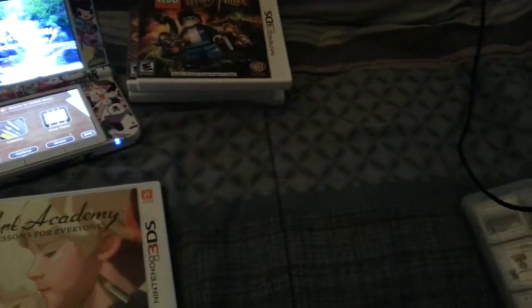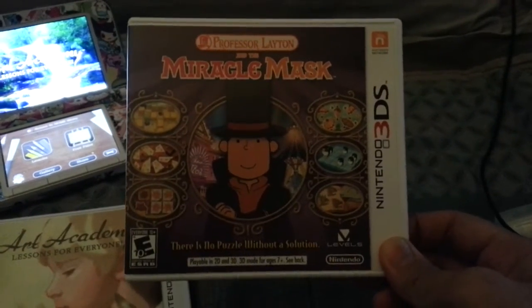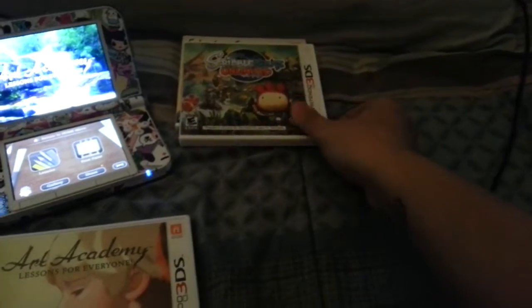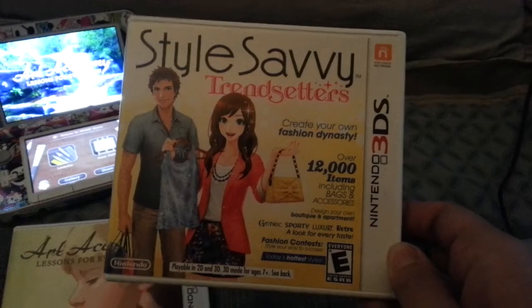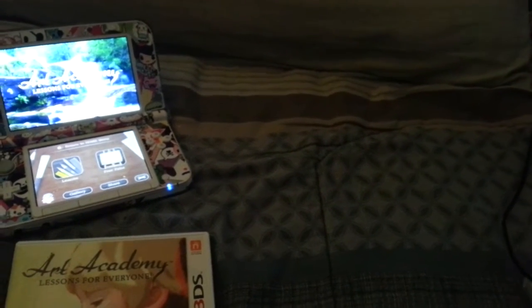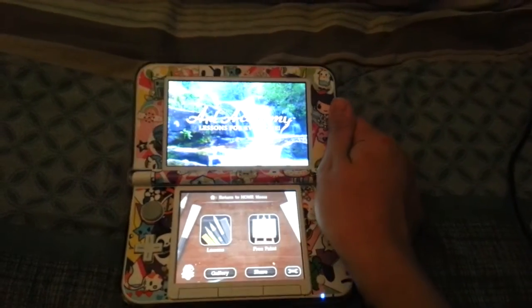Nintendogs Plus Cats, Lego Harry Potter, Professor Layton and the Miracle Mask — it's one of my favorites — Scramble Knots Unlimited, and Style Savvy Trendsetters. My collection isn't complete until Luigi's Mansion comes out and Animal Crossing 3DS, which I believe is coming out next year. I can't wait already.